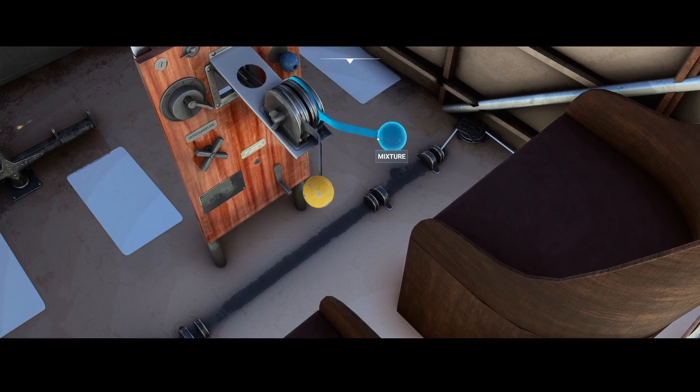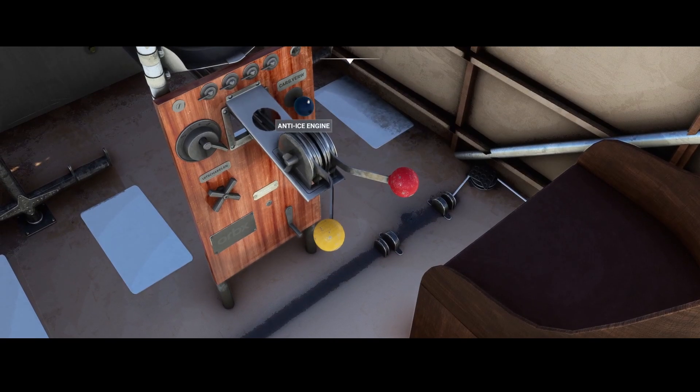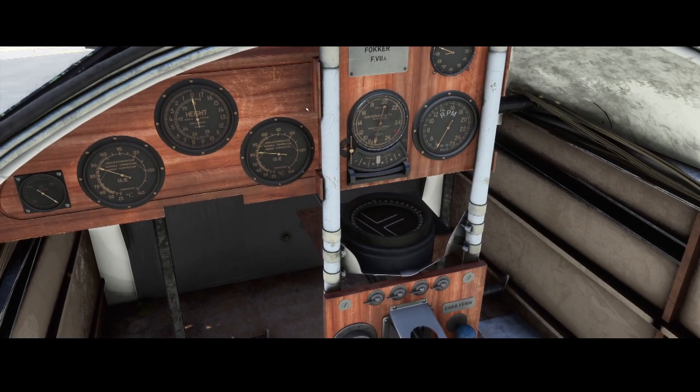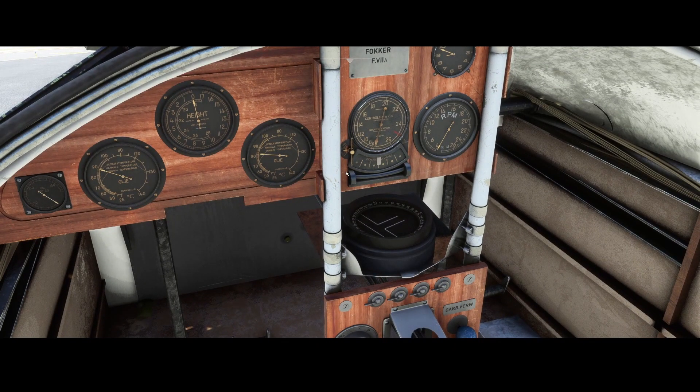In this version we only have the throttle and mixture on this end, and here we've got the anti-ice. Don't think that this is to control the RPM — that's not the case. On the top we don't have any buttons, so don't think you're missing something, because this is as it normally should be if you want to fly an old aircraft.